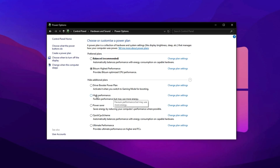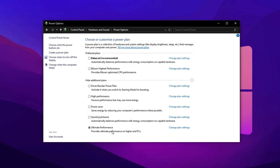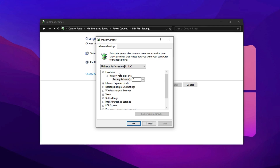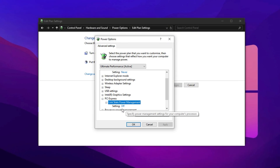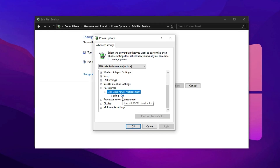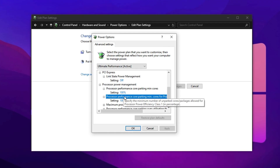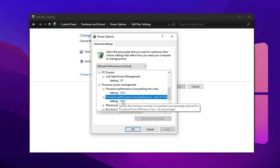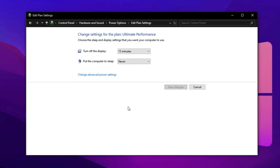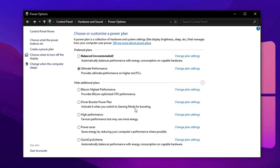Head back into Power Options and select the High Performance plan. If your system supports it, you can also choose the Ultimate Performance plan for even better results — especially useful for high-end or gaming-focused setups. Click Change Plan Settings, then Change Advanced Power Settings. Expand the PCI Express section and under Link State Power Management, set it to Off. This prevents the system from reducing GPU performance through power-saving features, which can cause stutters or FPS drops in CS2. Scroll down to Processor Power Management and set both the Minimum and Maximum Processor State to 100%. This ensures your CPU always runs at full capacity, crucial for CS2's consistent low-latency performance. Apply and save the changes.